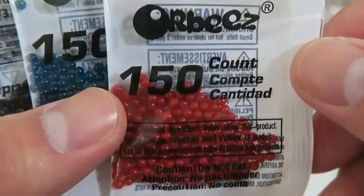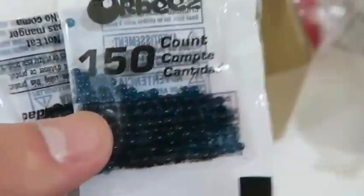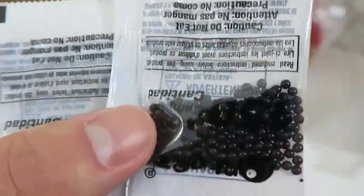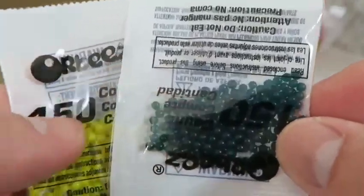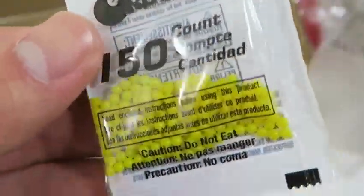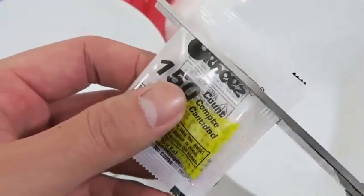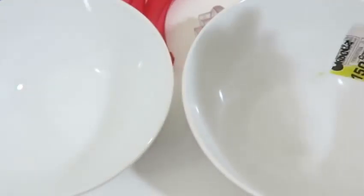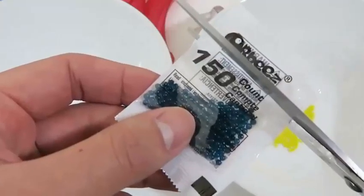Here are all the pieces to make the Swirling World tower. Here are the instructions — this is an activity guide. And here are all the Orbeez. Each Orbeez packet comes with 150. The Orbeez look really small right now, but once we soak them in water they'll absorb and grow bigger. We get a red Orbeez,